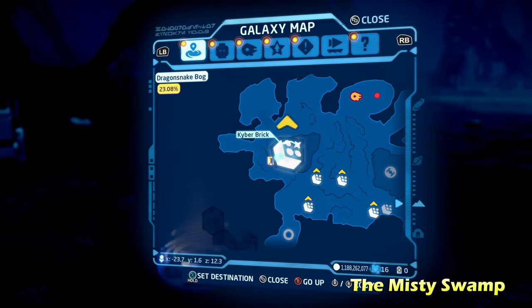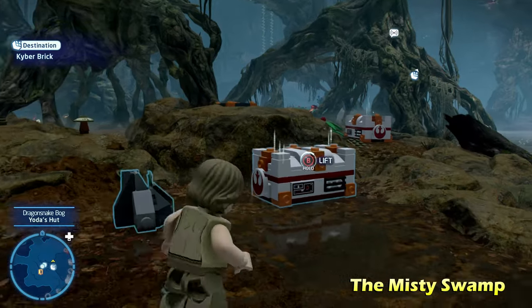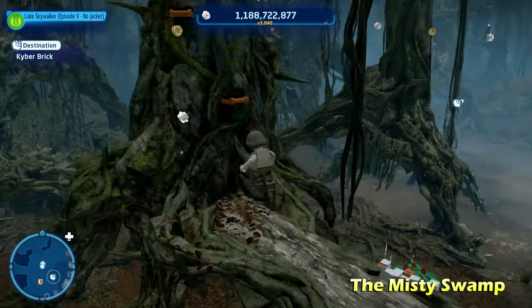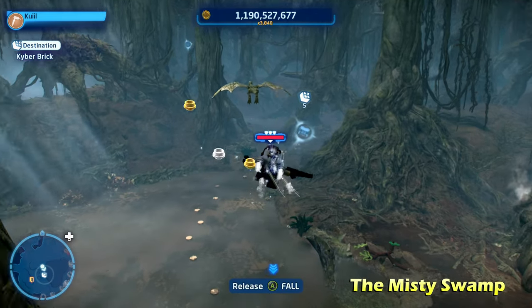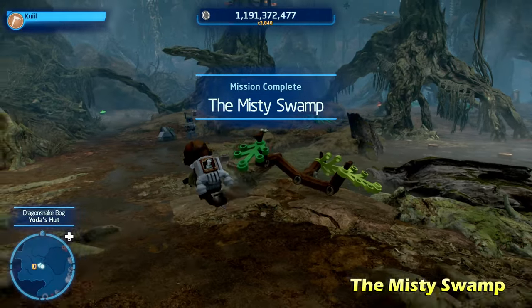Next up we're going to do the Misty Swamp, sort of in the middle of the map to the right of Yoda's hut. There's going to be some white LEGO objects that we can move with a Force-using character. We're going to stack a couple of those on top of each other to reach up into these trees, then switch to a scavenger character and use their glider ability to glide right over to the kyber brick. If you don't have the glider ability unlocked, you'll need to play through Episode 6 or 7.